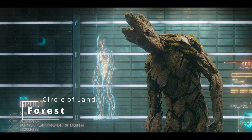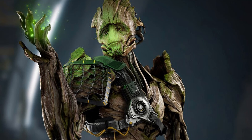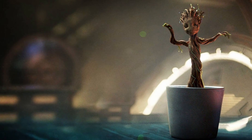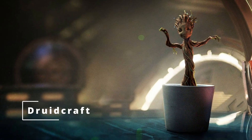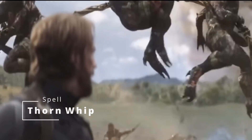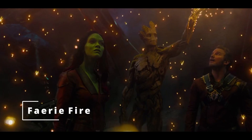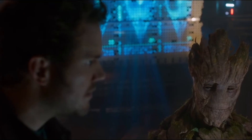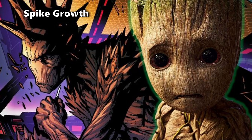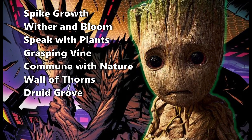Circle of the Land Forest gives us Barkskin, Plant Growth, and Tree Stride. Barkskin is going to be pretty awesome because that gives us that bark-like outer exterior we get being Groot. As you level up as a Druid, grab spells focused on Groot-like abilities: Druidcraft to coincide with Plant Growth and build up forestry around you; Thorn Whip to spread out your limbs and whip them across enemies; and Shillelagh so you can beat people down with what's essentially your arms. Grab Fairy Fire to reproduce that glowing lights thing Groot pulls off, Good Berry to help out teammates, and healing spells like Healing Word or Cure Wounds. At higher levels, grab Spike Growth, Wither and Bloom, Speak with Plants, Grasping Vine, Commune with Nature, Wall of Thorns, Druid Grove, and Regenerate.